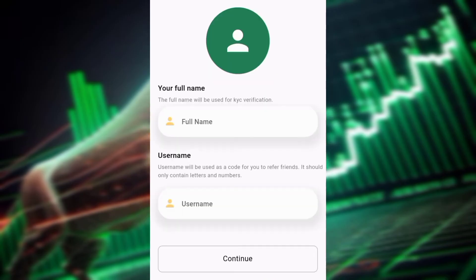Click the sign-in button and you'll be taken to a page where you enter your full name and username. Make sure you use your real name as shown on your ID card, because of KYC purposes. Then click the continue button.